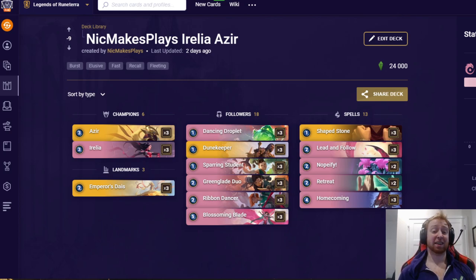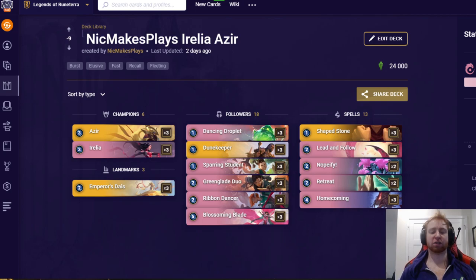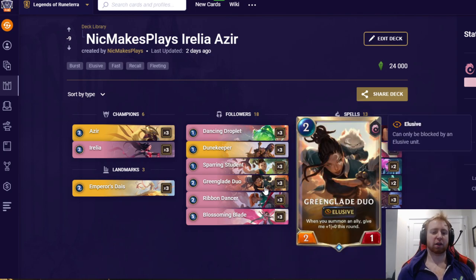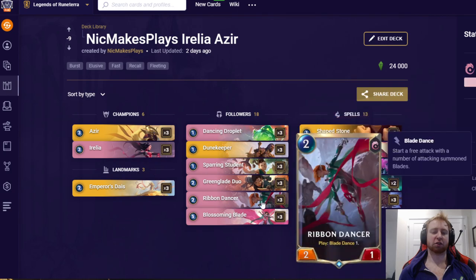It also doesn't really have a bad matchup against anything. It struggles the most against Aggro, because Aggro can try and race it. This deck will set up the first few turns playing Emperor's Dias, Sparring Student, Greenblade Duo, and Azir — and in that time, Aggro's able to apply their own pressure and start the race ahead to kill the enemy Nexus. They're on the defense, which isn't what they want. They want to be on the offense. Thresh Nasus is decent against this deck because they get slays each time they block the Blades and Sand Soldiers, and then they can play Thresh or Nasus, as well as having tons of blockers with decent health, like Merciless Hunter and Escape Abomination.